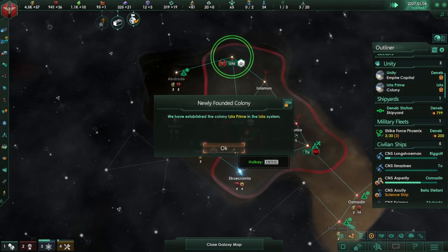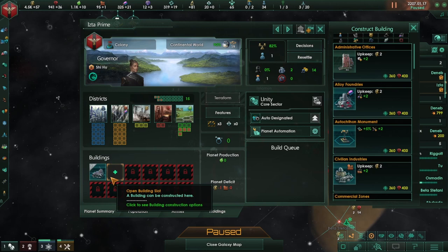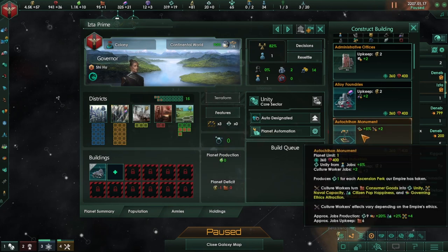We have claimed a new world — we have a new colony. On this colony we start off with one job available — it's a colonist job, which makes perfect sense. This looks like it's going to be a good industrial planet — it has a lot of industrial districts available, which will be nice.